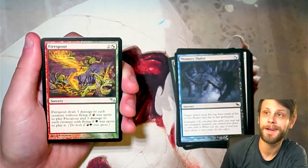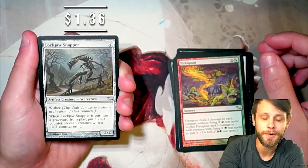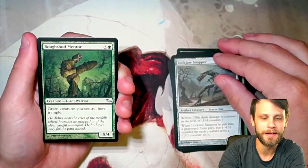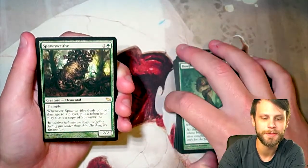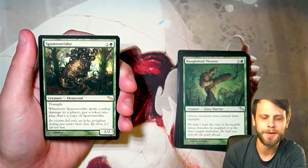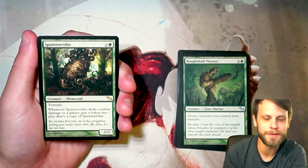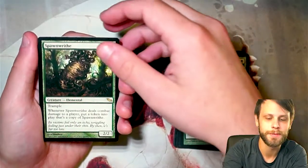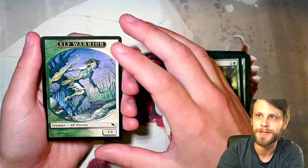First uncommon is Fire Spout. Next we got Lockjaw Snapper, part of that Scarecrow cycle — actually a really cool little cycle. Roughshod Mentor. Our rare is Spawn Rife — don't think this is worth too much, the value will pop up if it's above a dollar. A 2/2 for two and a green with Trample. Whenever it deals combat damage to a player, put a token into play that is a copy of Spawn Rife. Certainly a cool card, but seems to be outpowered pretty easily. And then that beautiful hybrid Elf Warrior token as well.